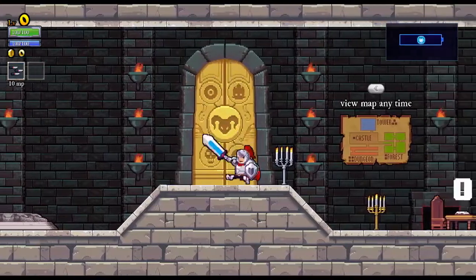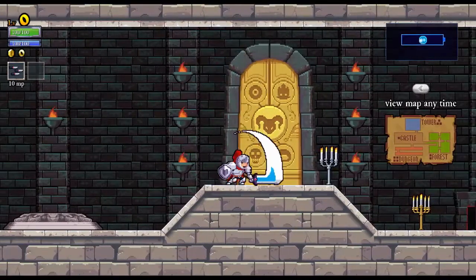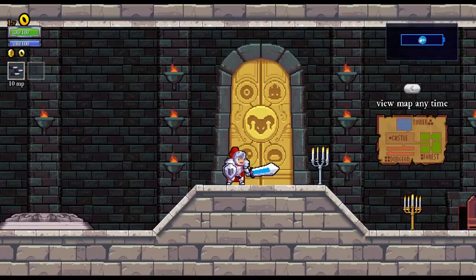So this is the boss door, excuse me, to the final boss. As you can see, there are five symbols on the door. The one in the middle is the boss himself. The other four are different bosses — there are four different areas.